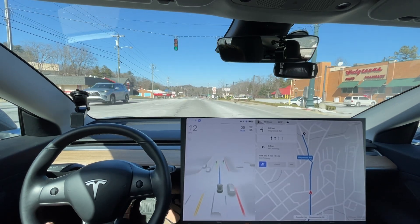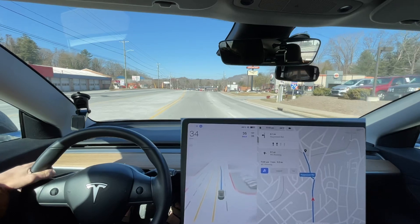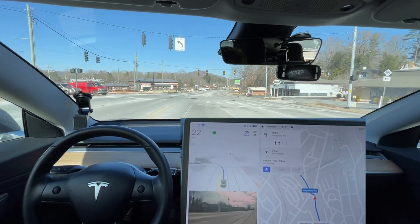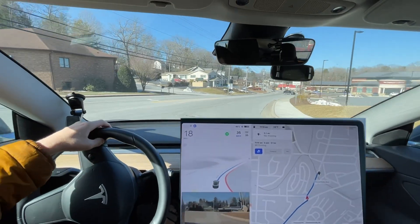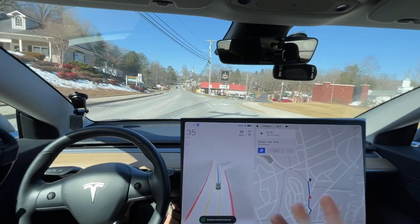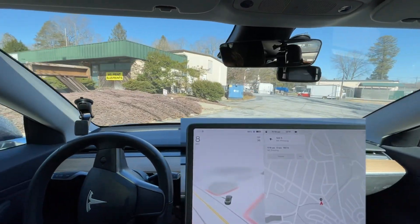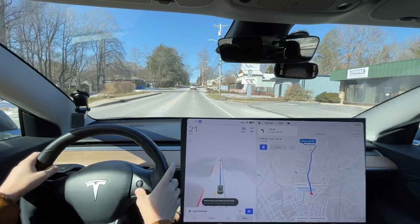That earlier yellow light was okay, but this one — we were too far back. If we were going 40 miles an hour I probably would have made it, but we weren't. It never turns on the blinker here and needs to get over into the far left lane. I'm gonna go ahead and tap the accelerator — okay, I'm not pressing it now. It made it, and part of that reasoning is because it changed from a flashing yellow to a solid yellow and wanted to stop.